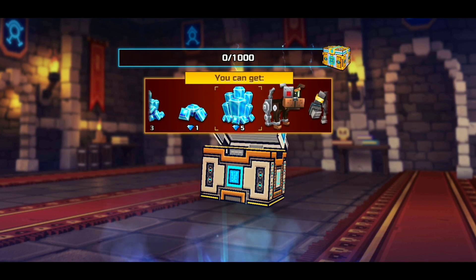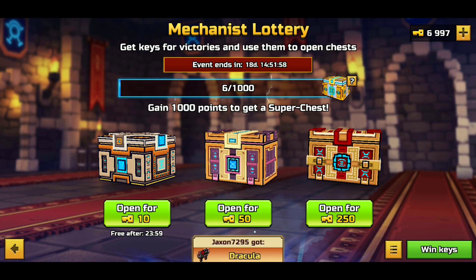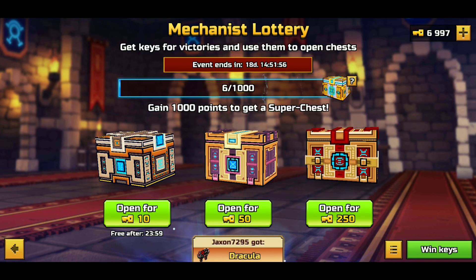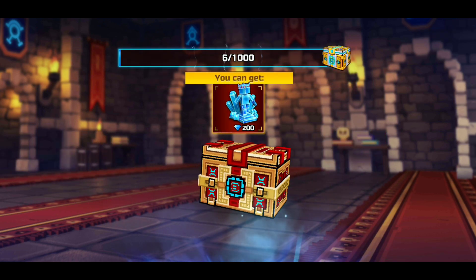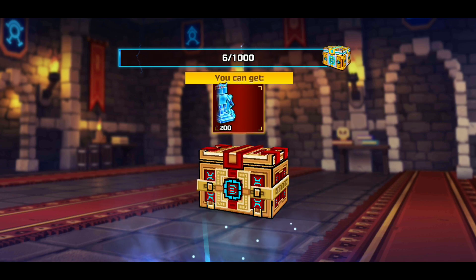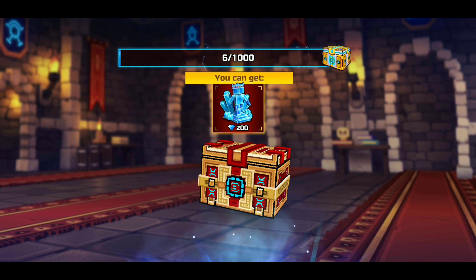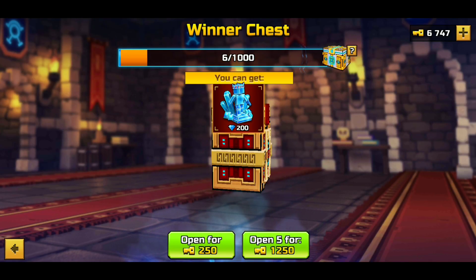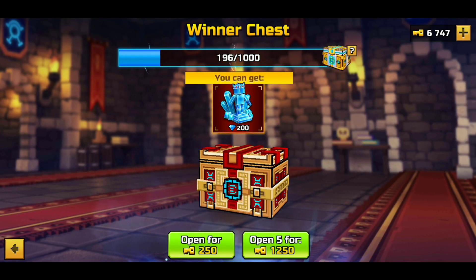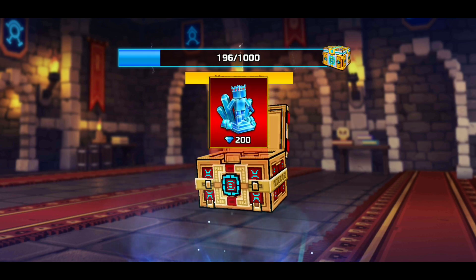Every single gem earned from this video, I'm going to let you guys, the viewers, decide which weapons I open and unlock for an entire video. Let's keep opening chests. Practically every 1,000 keys is going to be about 800 gems, so we'll be getting like 3,500 gems or something around there. I have 4,200 right now.